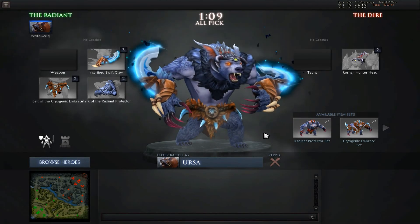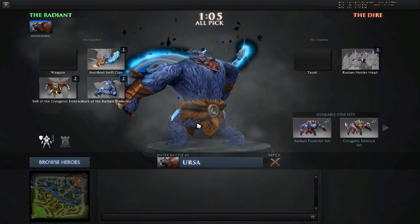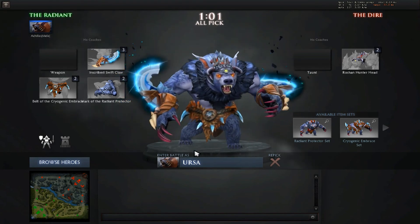The next hero we have in line is Ursa, and he's got the Swift Claw. As you can see, it looks pretty cool — it attaches on both sides — and we'll check it out in game.